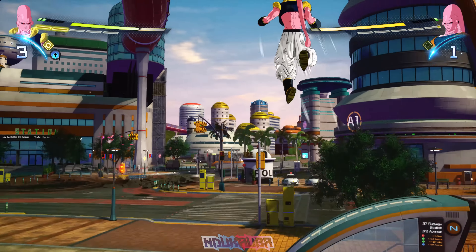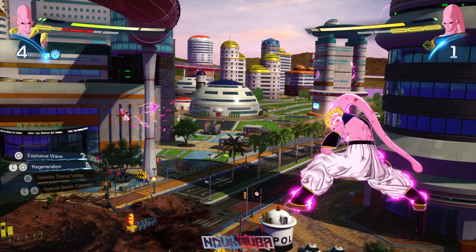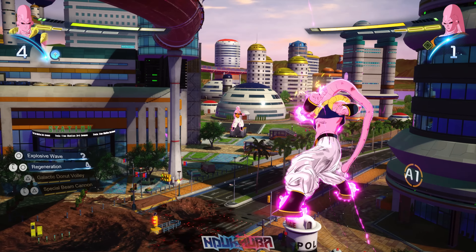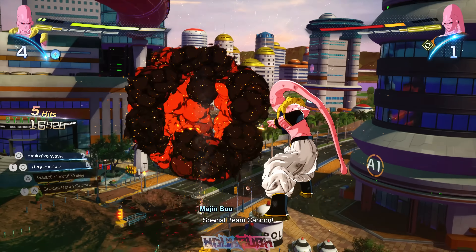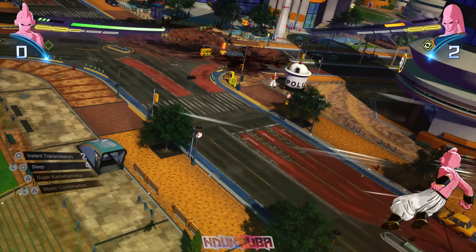Buhan throws out his Super Kamehameha but I take the hit, not really worried about it. At this point I've used Boo Tanks enough — there's just one move I haven't used yet, and that was Special Beam Cannon. I decided to throw it out and somehow managed to connect the hit.